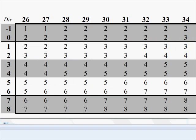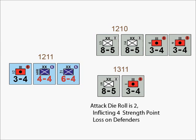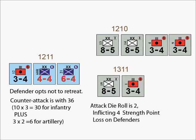The Germans will attack on the 33 column of the combat results table. Since there is no defensive terrain, there are no die roll modifiers. If the German player rolls anything but a 1 or a 2, the French player will have to retreat, because mandatory retreat requirements are based only on the defending infantry units. Since the French have ten defending infantry strength points, mandatory retreat is triggered if they lose five or more. If the German player rolls a 2, inflicting four strength points of losses on the French, and the French decide not to retreat, they counterattack with 3 times 10 (30) from infantry plus 3 times 2 from artillery for a total of 36.